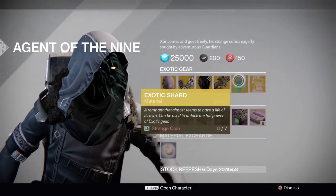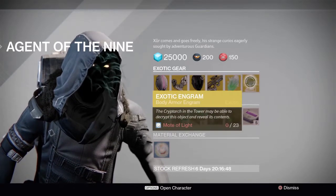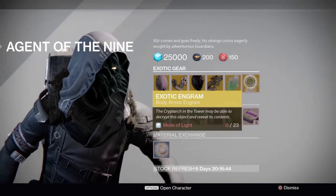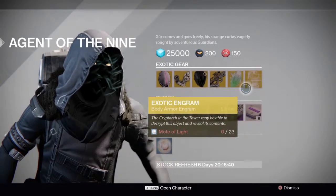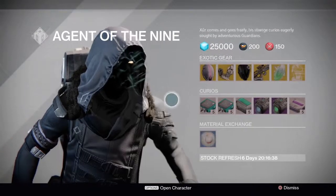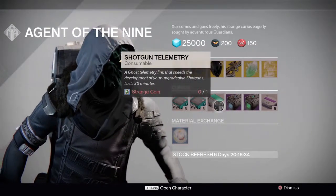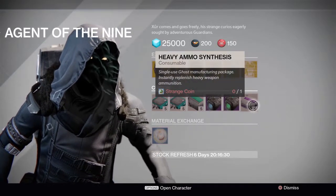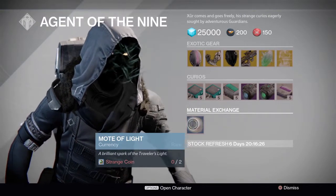Xur is also bringing an exotic shard for seven strange coins and an exotic chest piece engram, meaning you can try and get the new Warlock exotic. For Curios, he's bringing scout rifle telemetry, hand cannon telemetry, shotgun telemetry, a plasma drive, emerald coil, and five heavy ammo synths for one strange coin. He's also exchanging two strange coins for one mote of light.